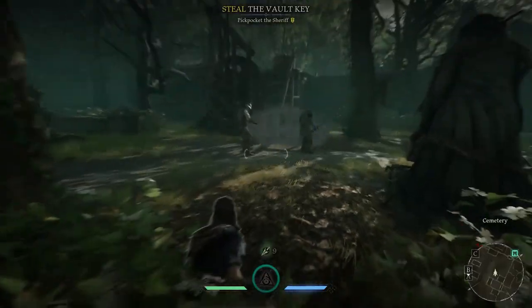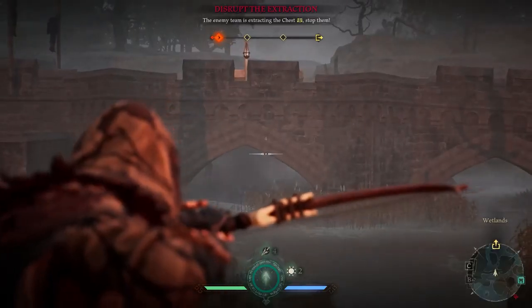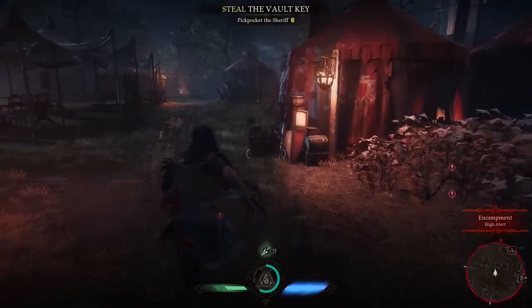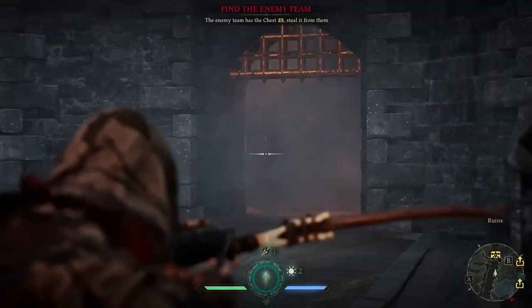Her gear item is Smoke. It can obscure visibility, hide sight lines and prevent tagging. Offensively, you can use it to cover your approach. Defensively, it is useful for daring escapes and to obscure the enemy's view on mission-critical objectives.